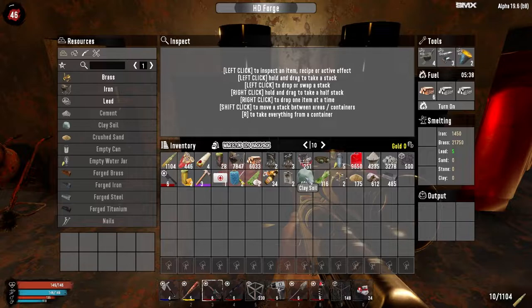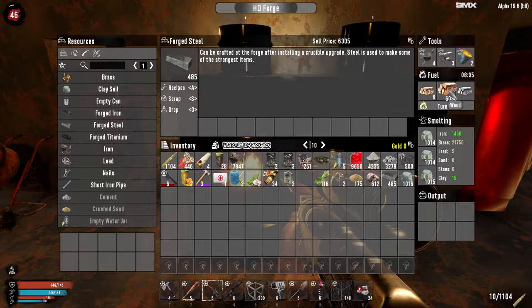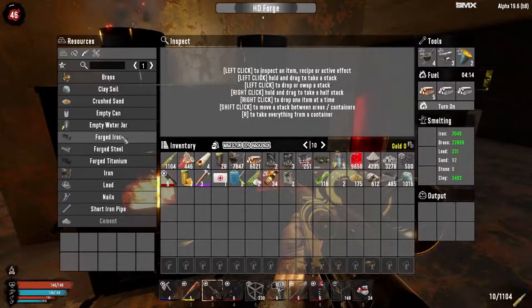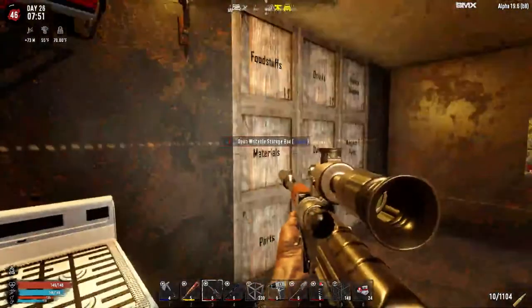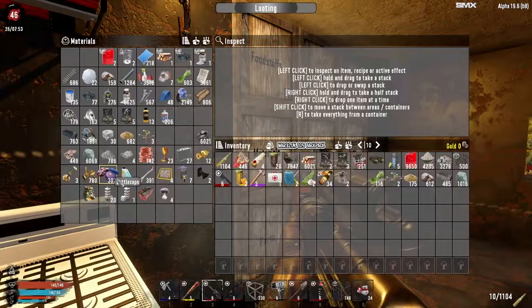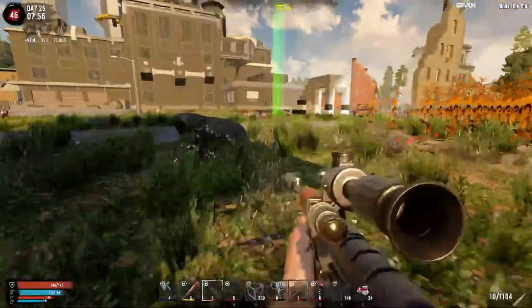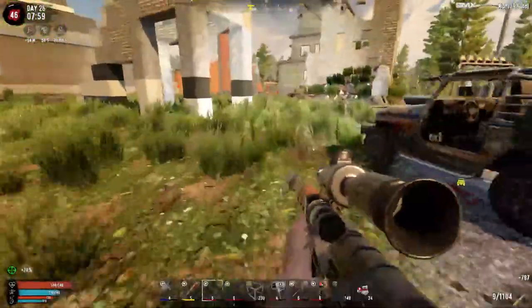There's no clay in there — why is there no clay? But there is clay in here. I think we're going to have to go mine more iron soon; we do not have much in the way of iron. That's too bad — maybe we'll get an airdrop that helps us out in that regard. But anyway, we've got the forged steel we're going to need to upgrade at least the bottom layer of this for now, and that's really what matters.